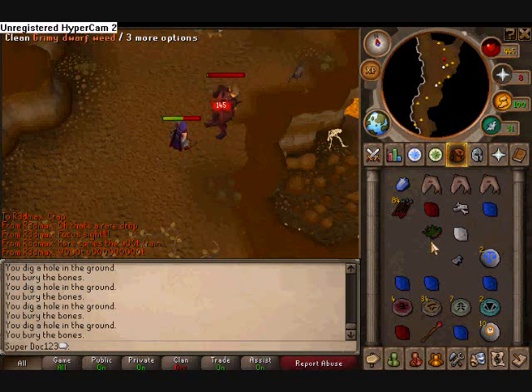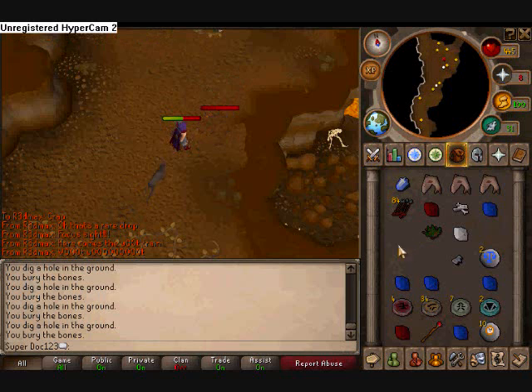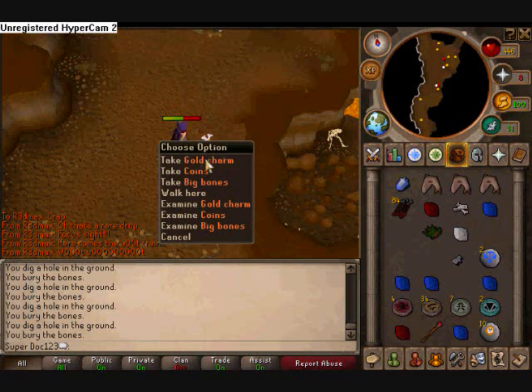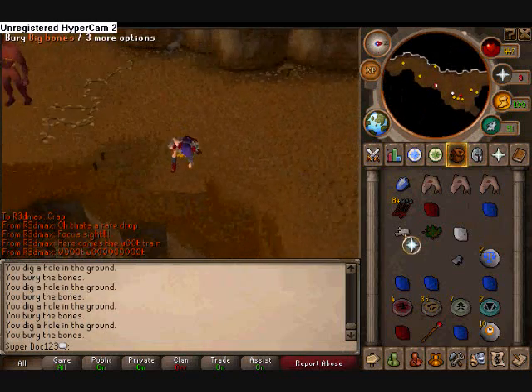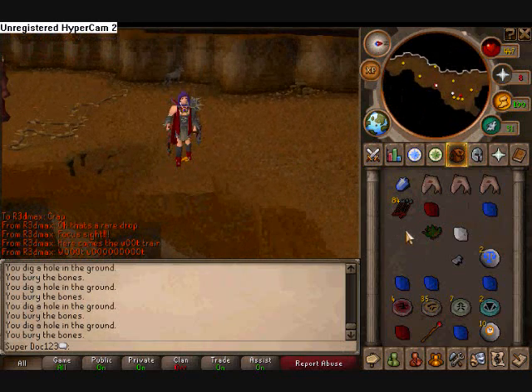Just don't go AFK for too long because they are aggressive at first. I ended up dying a couple of times the first time I did this task, which was kind of annoying. There's another gold charm — that shows how often they drop them. Alright, see you next time, bye!